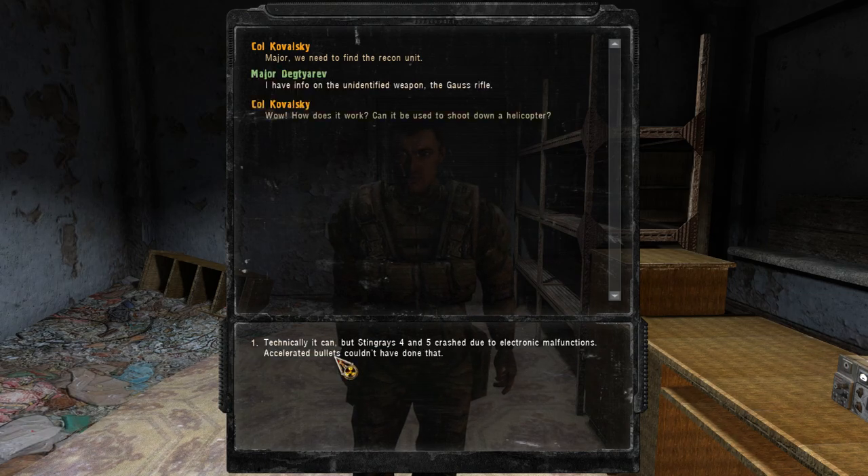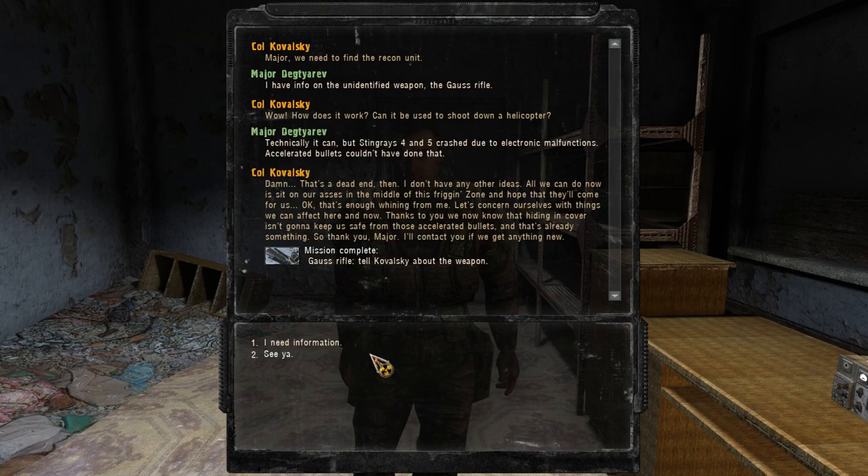Tell them about the weapon first. I have info on the unidentified weapon, the Gauss Rifle. How does it work? Can it be used to shoot down a helicopter? Technically it can, but Stingrays 4 and 5 crashed due to electronic malfunctions — accelerated bullets couldn't have done that. Damn, dead end then. I don't have any other ideas. Now all we can do is sit on our asses in the middle of the friggin' zone and hope that they come for us. Okay, that's enough whining for me. Thanks to you, we now know that hiding in cover isn't going to keep us safe from those accelerated bullets, and that's already something. Thank you, Major — I'll contact you if we need anything new.